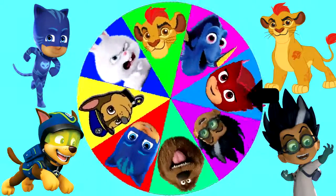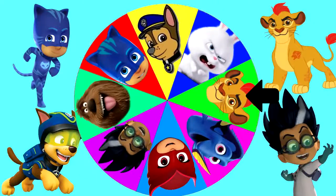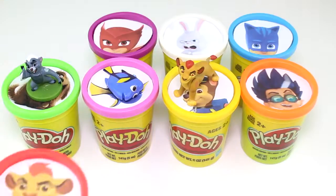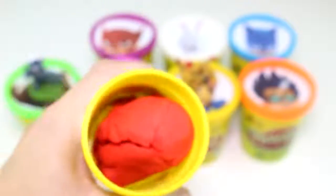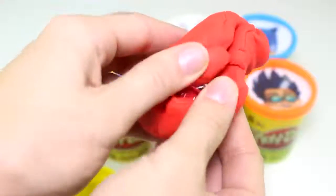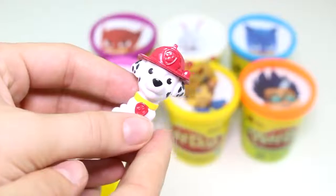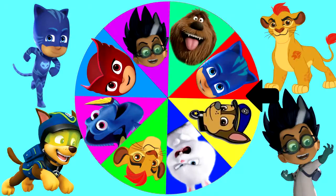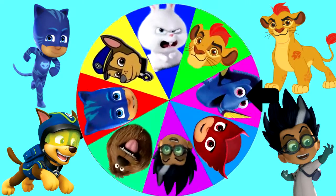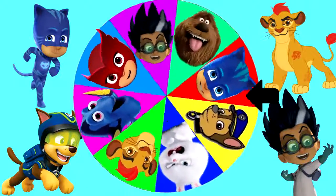Let's spin that wheel and see which character's next. Look at the wheel go. And it landed on Kion from The Lion Guard. Kion has a red Play-Doh cup. And here's some red Play-Doh. And inside, we have Marshall from Paw Patrol, and he has a red fire hat on. Let's keep going. We're doing good — we only have a few more surprise cups left. Let's see who it lands on next. I really don't want to get slimed again.